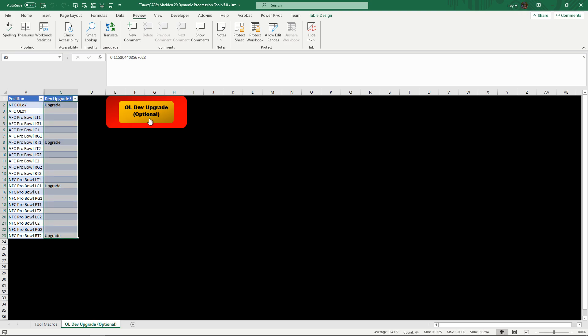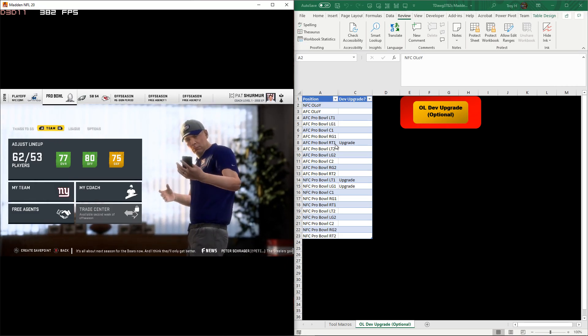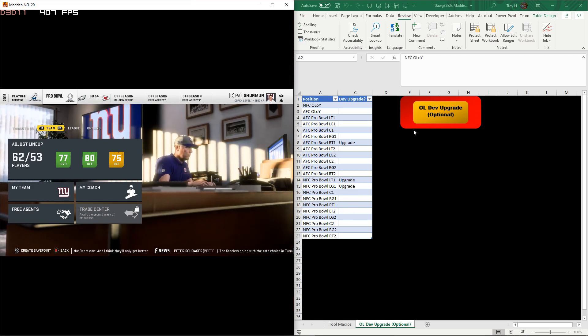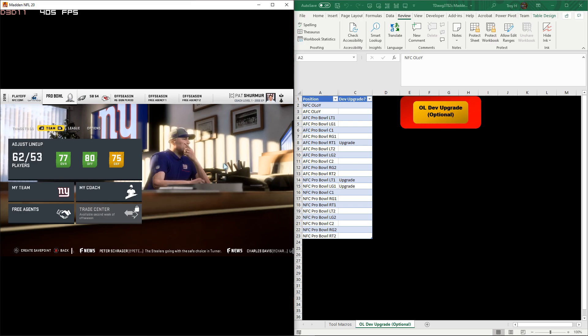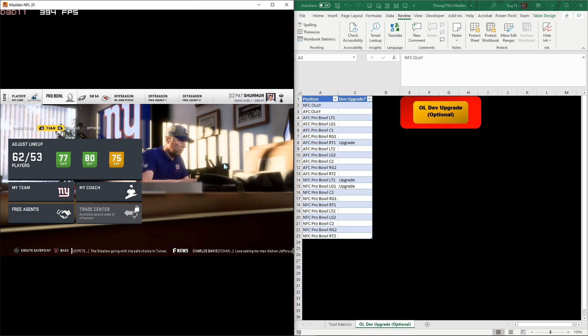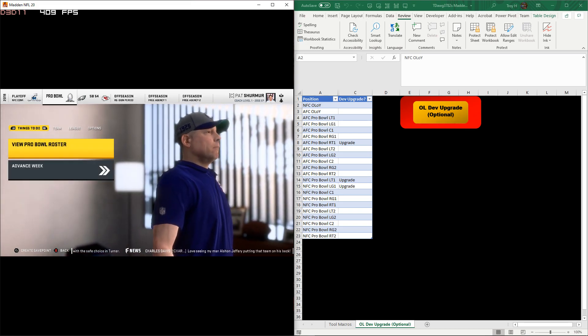Both offensive linemen of the year are upgrading here, and you only have two out of all these guys. To run this tool you just click on it - it shoots you to the macro tools sheet. You can do this as many times as you want; it just keeps rerolling the random number and gives you a yes or no. So we have no offensive linemen of the year getting a dev upgrade this time. The AFC Pro Bowl right tackle starter gets an upgrade, the NFC Pro Bowl left tackle starter gets an upgrade, and the left guard starter gets an upgrade.